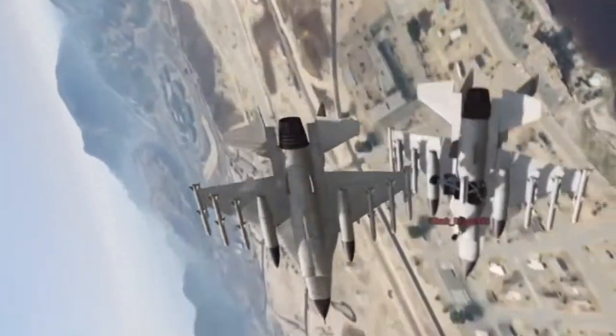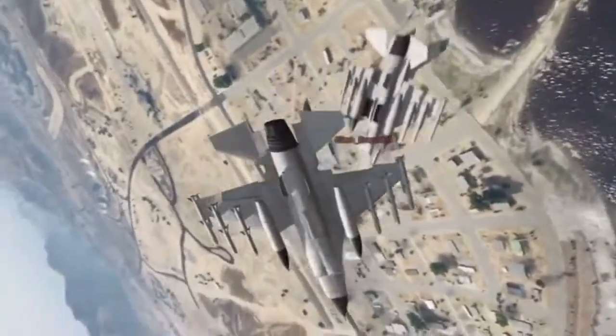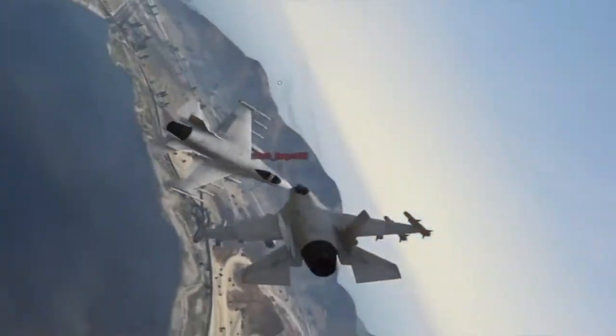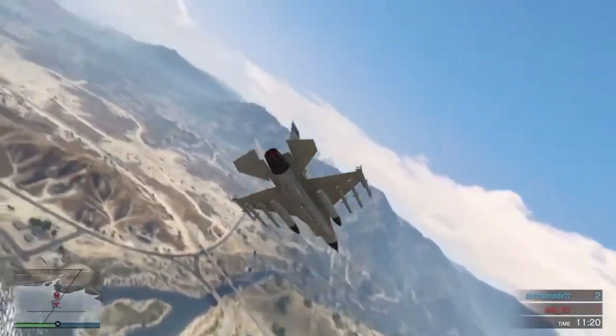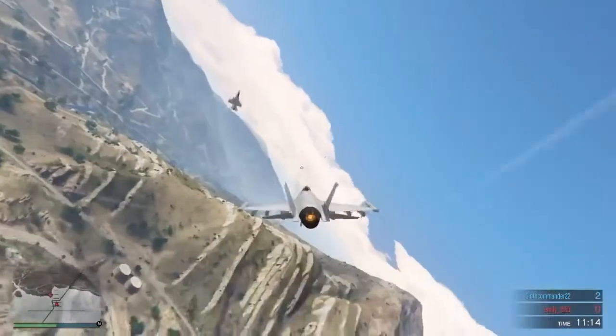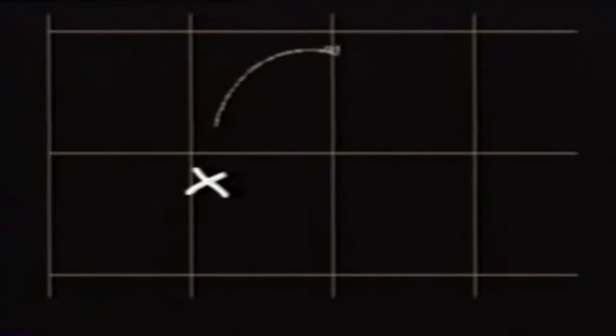Turns have two things associated with them: they have rate — that's how fast you move the nose — and they have radius, or how tight the turn is. Looking at Falcon, one aircraft pulling about six to seven G's at 450 knots — that's right at corner — started the turn here and ended it there. You can take a look at his rate and radius as he makes the turn. The next aircraft is at 550 knots — 100 knots above corner — and you can see where his rate and radius is carrying him: much farther out.